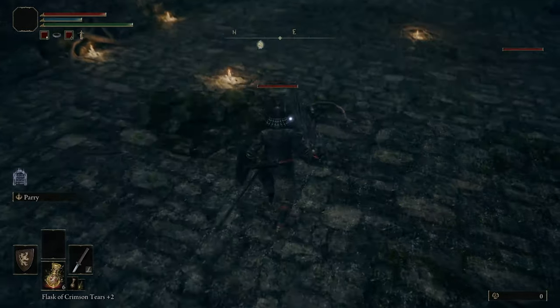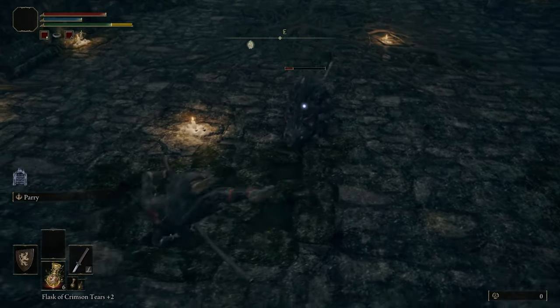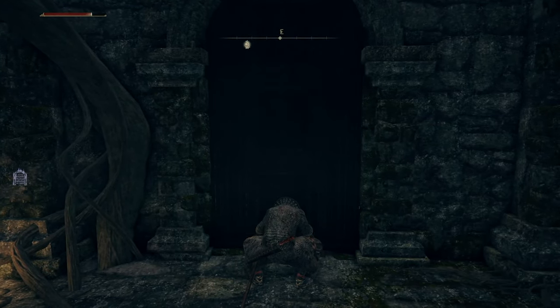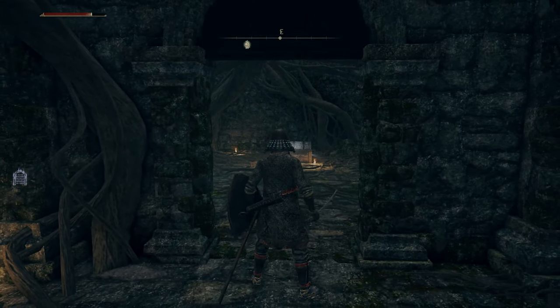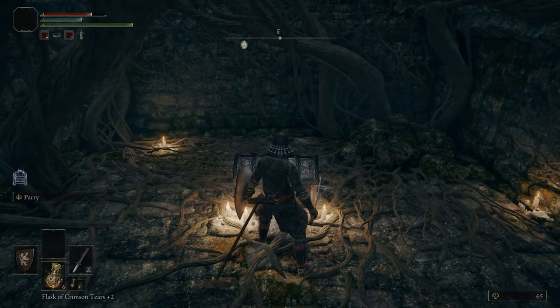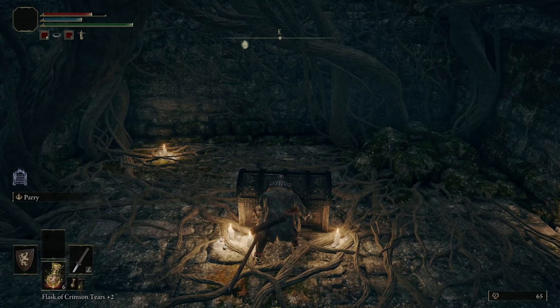There are some rats down here that you're going to have to clear out, or you could just bypass them — I decided to take them out, though they're a little pesky. After you take out the rats, run over to this door and open it. There's a chest laying down inside, and when you go over to it and open it, it's going to teleport you to another area out in the world.